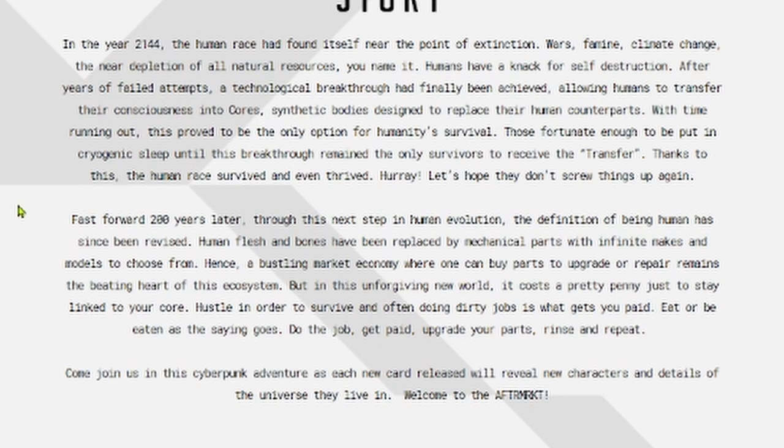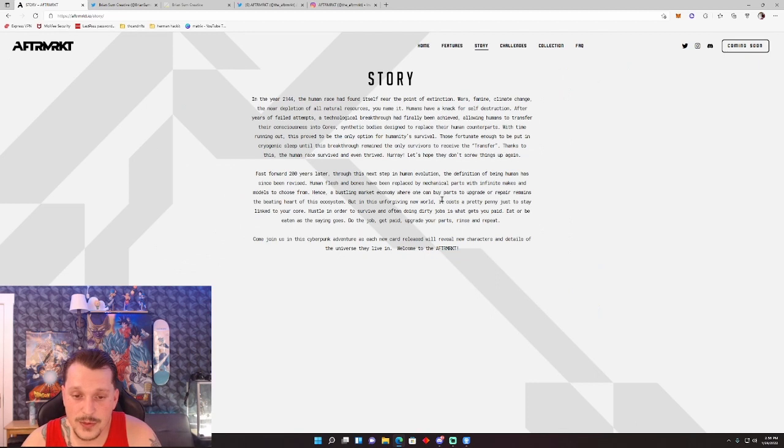Thanks to this, the human race survived and even thrived. Fast forward 200 years later - through this next step in human evolution, the definition of being human has been revised. Human flesh and bones have been replaced by mechanical parts with infinite makes and models to choose from, creating a bustling market economy where one can buy parts to upgrade or repair. In this unforgiving new world, it costs a pretty penny just to stay linked to your core. Hustle in order to survive - doing dirty jobs is what gets you paid. Do the job, get paid, upgrade your parts, rinse and repeat. Welcome to the Aftermarket.